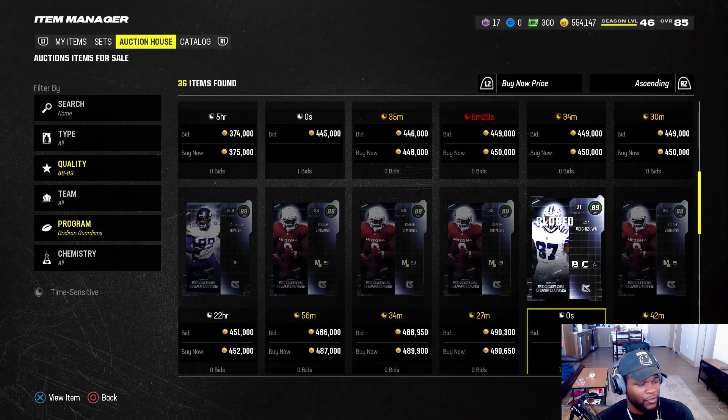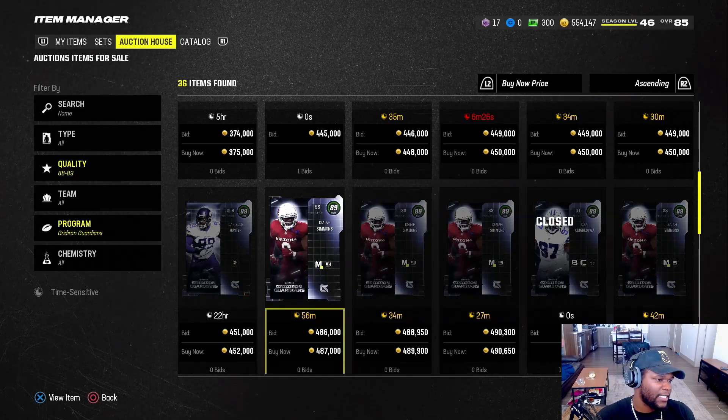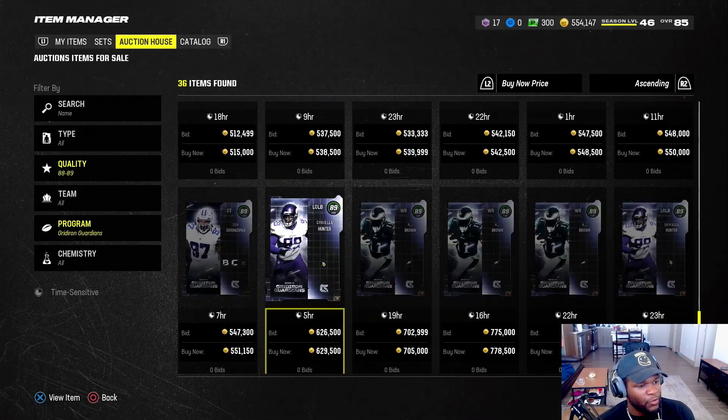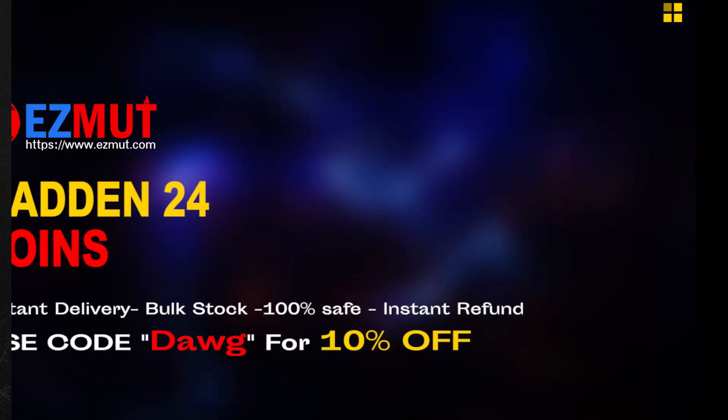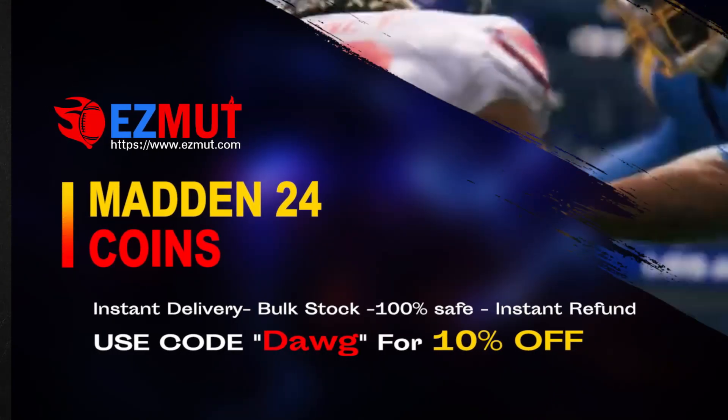You can see this D-Tackle just sold at $4.94. I was selling Isaiah Simmons at $4.95 — the prices are going to go up and down, but you want to get something that's going to sell pretty quickly. And if you don't have the coins, you could go to easymutt.com. Use code DOG to get 10% off.